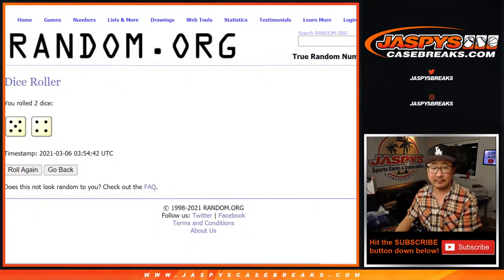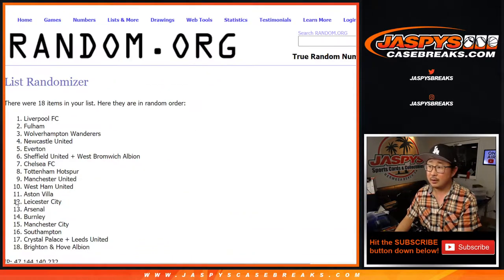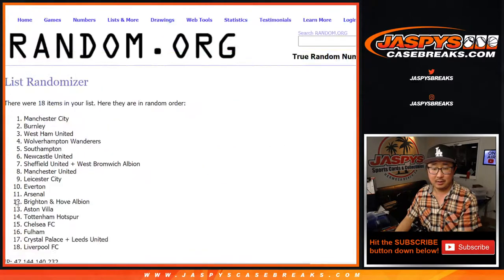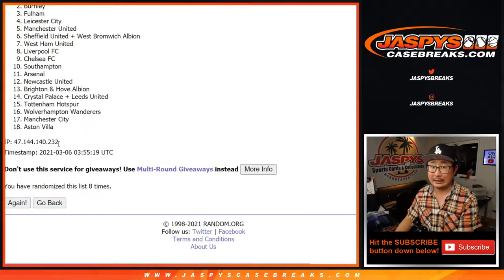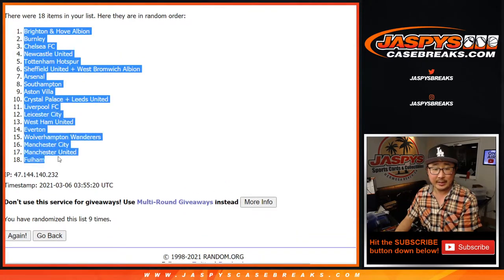Once again, five and a four, nine times clubs. One, two, three, four, five, six, seven, eight, and good luck — ninth and final time. After nine, we've got Brighton all the way down to Fulham.